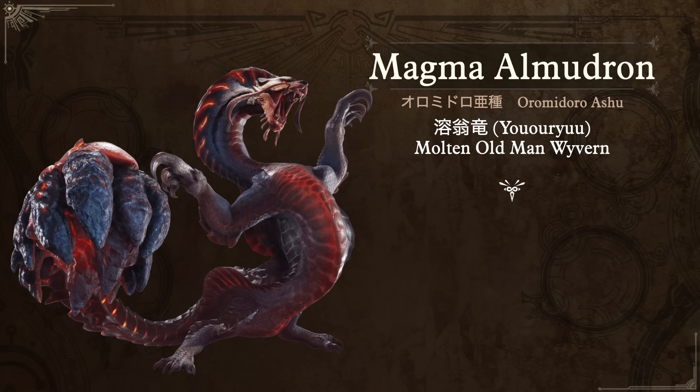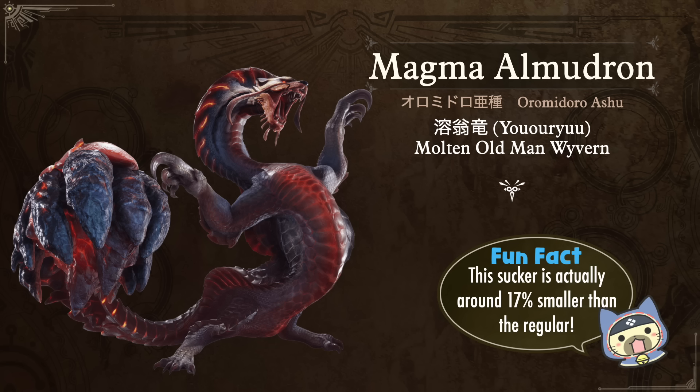In Sunbreak we also saw a subspecies called the Magma Almudron — in Japanese just Orumidoro Ashu — and its nickname Yooryu means the Molten Old Man Wyvern. An interesting fun fact: while many subspecies are bigger and stronger than the regular ones, this one is actually about 17 to 20 percent smaller than the regular Almudron. So when you first fought it you probably thought 'oh my gosh, gold crown small' — but nope, it's just a smaller, different monster. They did that for gameplay variation and I think it worked really well.